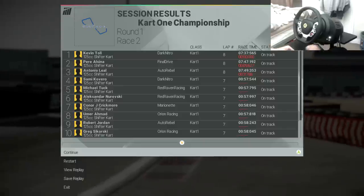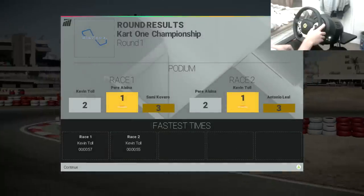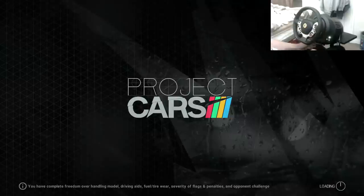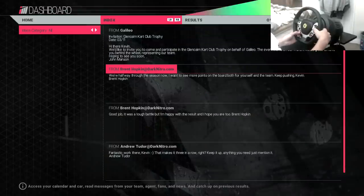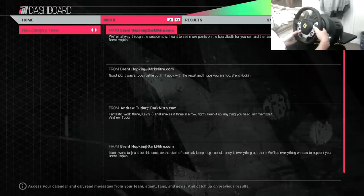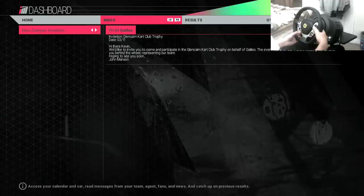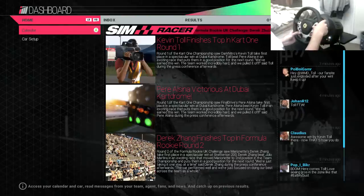Nine seconds ahead - that's crazy! So if we up the difficulty that'll probably bring it down to like five seconds. I lost the first race but won the second race, so we should be equal on points - yes we are! We've got a contest going on here with Pear at the top. Congratulations! We're halfway through the season now, keep pushing. We've also been invited to participate in the Glen Can Car Club Trophy event - I think it's automatically accepted, so that's cool.